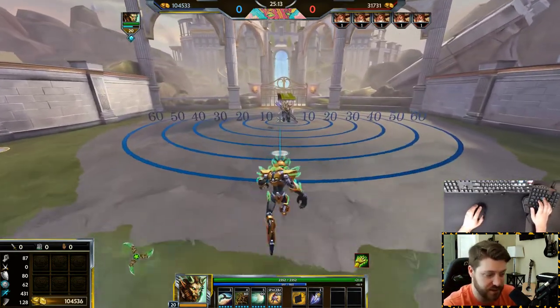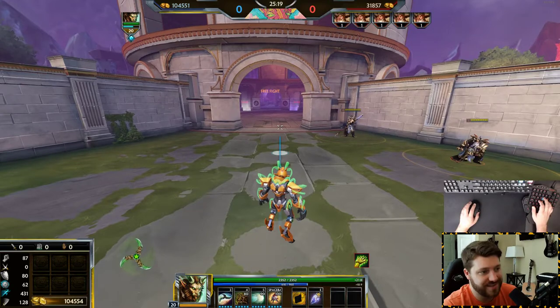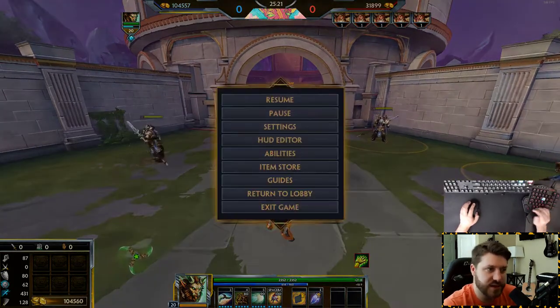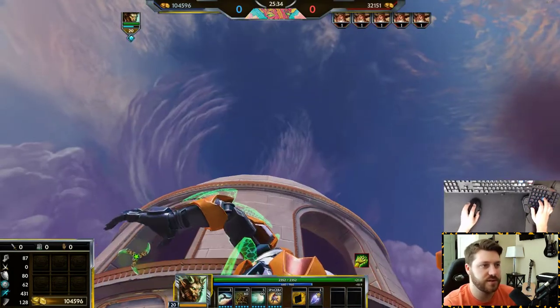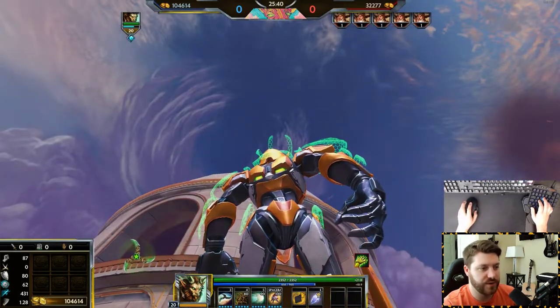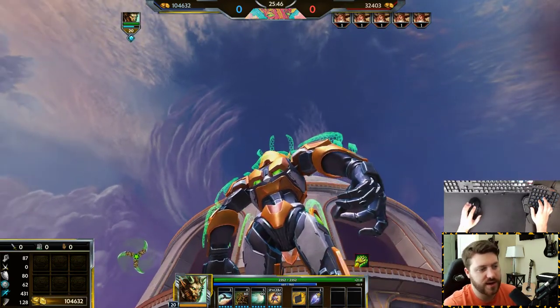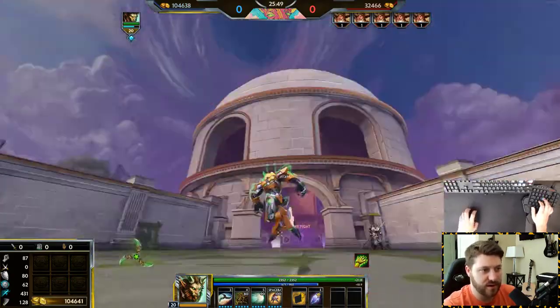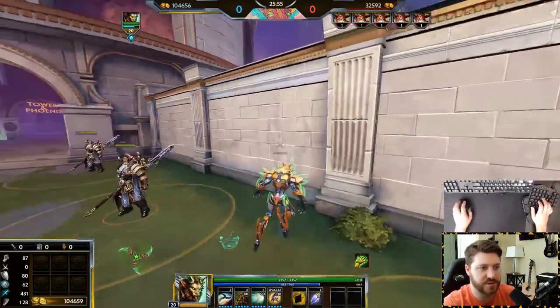Some ultimates like Scylla's can be put on quick cast. That's basically most of the settings for controls. Most other things are preference. I should go over restricted camera pitch — mine is off, which means you can look at the sky. This is important because you need to see things like Thanatos ult coming your way or Apollo, since there are gods that are in the air and you need to see where they are.